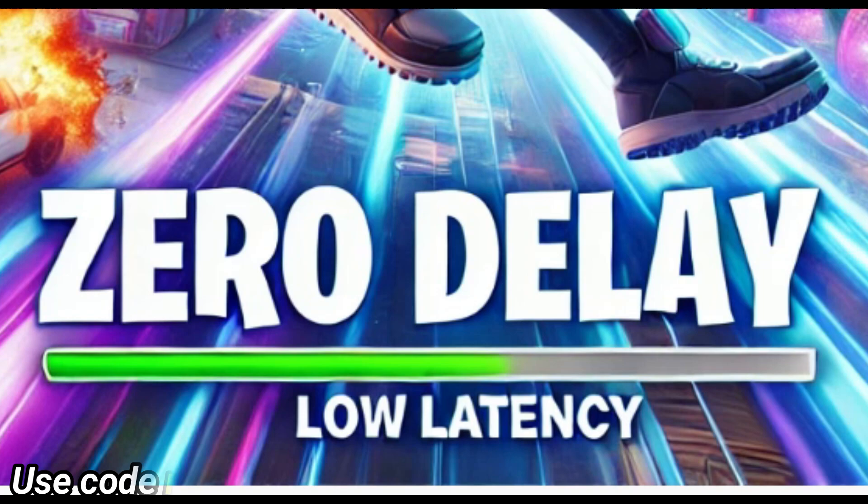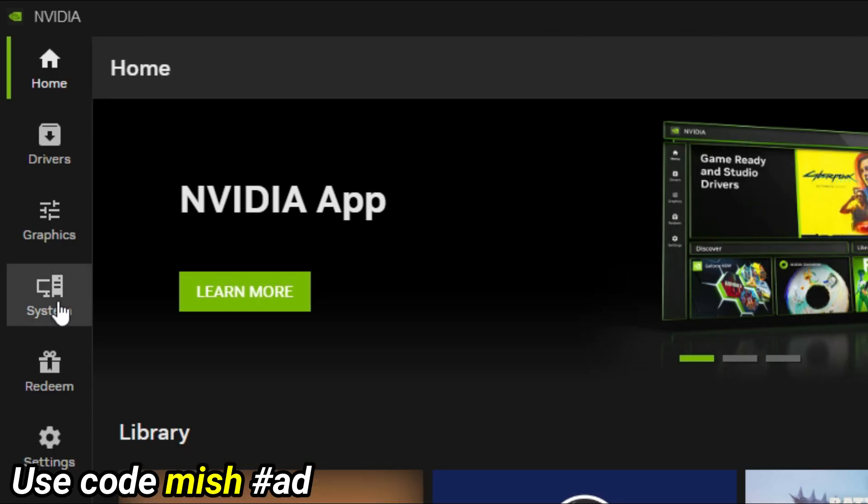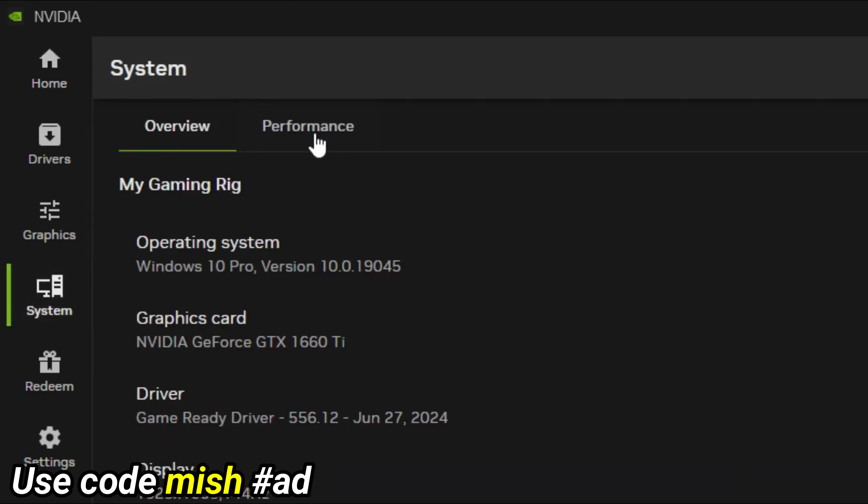How to have zero delay in Fortnite — here are all the tips to lower latency. Tip one: enable Nvidia's automatic overclocking in their app settings.